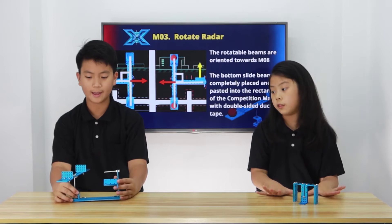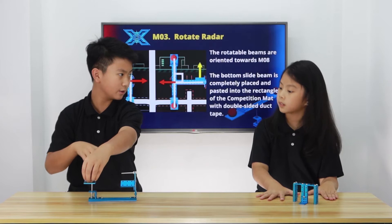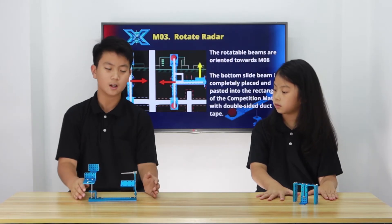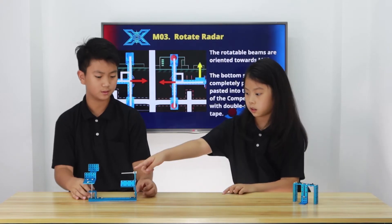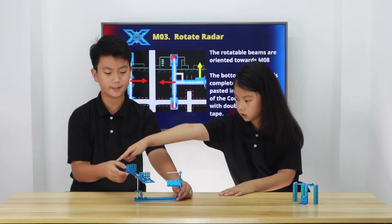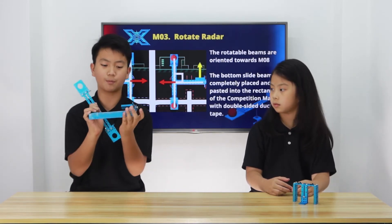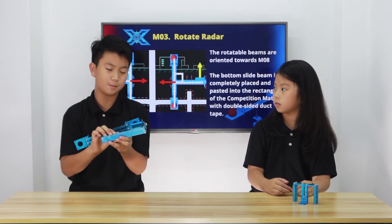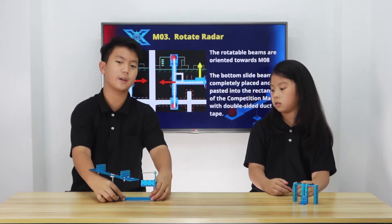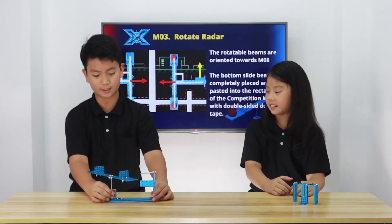And this long pole that holds both of the EVA balls needs to be facing towards the alliance missions. So if this was the blue team, then this would be facing the alliance missions. Also, this long slide beam right here has double-sided duct tape, which means that if it's placed down to the arena, you can't just hit it down like that — it's stuck there.